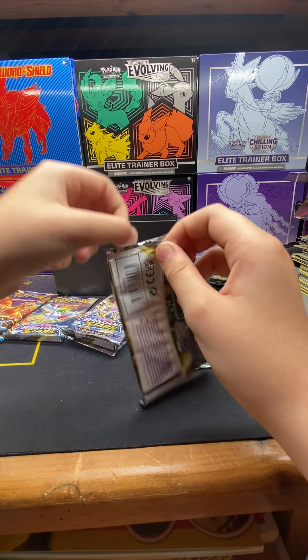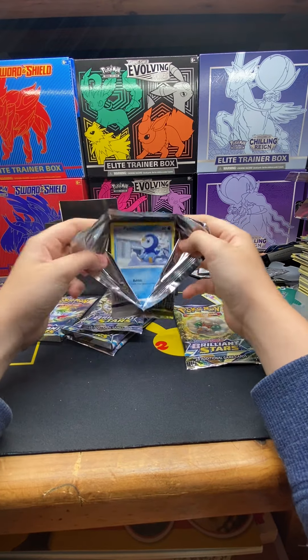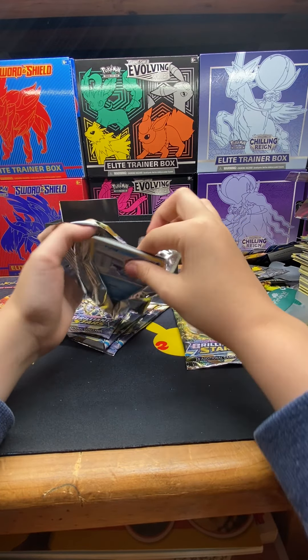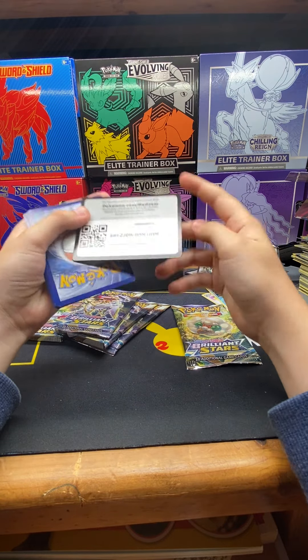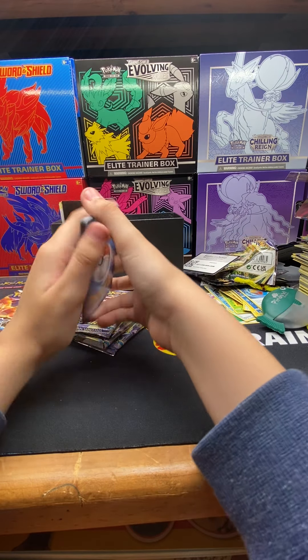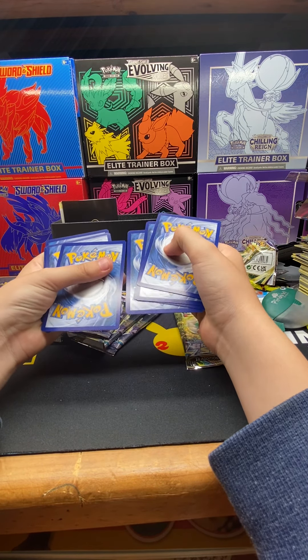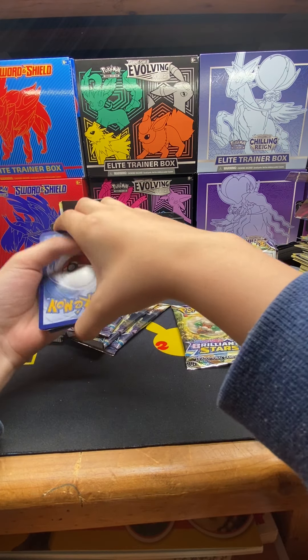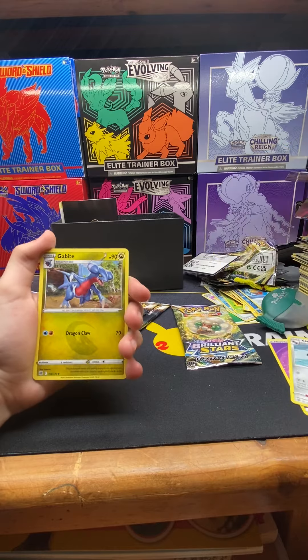I feel like the Brilliant Stars packs are a bit harder to open. The wrapping is just sometimes a bit hard to open. Also, in one of our other videos, someone got a golden Mew inside one of the Celebrations packs — congratulations to whoever got the golden Mew! It's really nice, from one of the code cards.